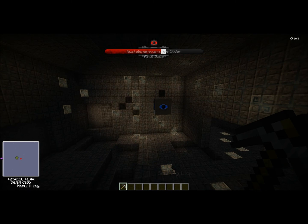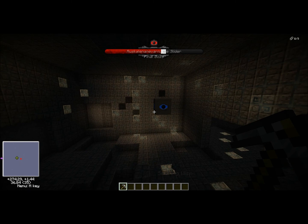Inside of the dungeons, the sliders will now actually break the blocks that you're standing up against, so you can no longer trap them in the corners like we used to do in Aether 1.